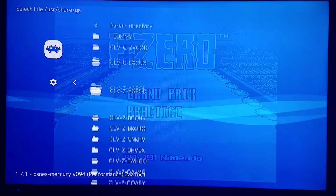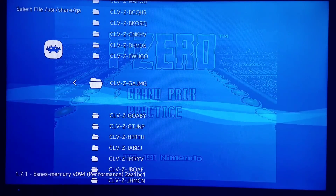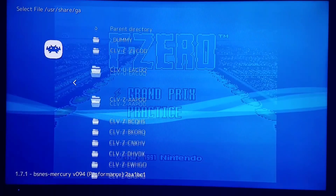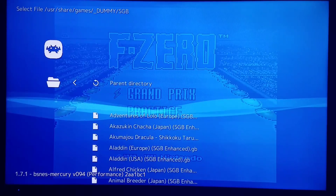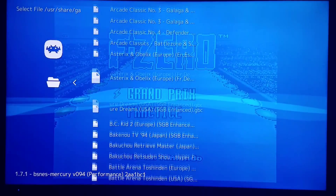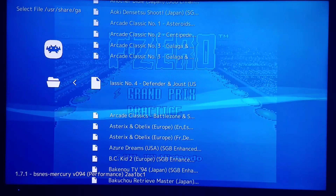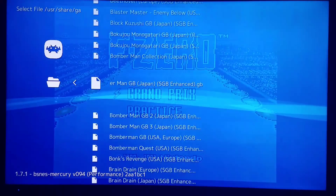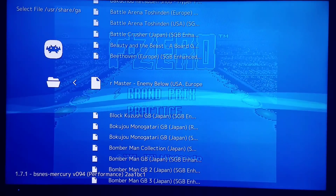I'm using the dummy folder, but you can do this on non-USB host as well. You can go to any folder where you have a Game Boy game and pick it from there. I have a bunch of Super Game Boy games already extracted.